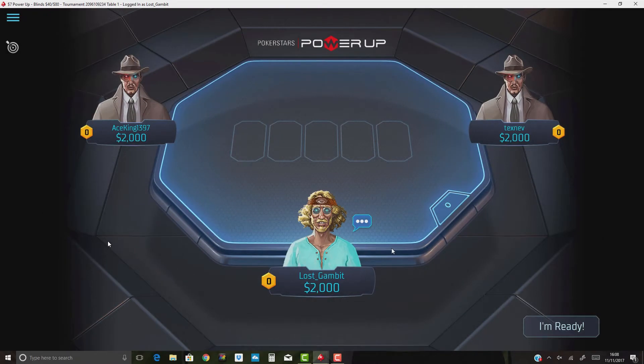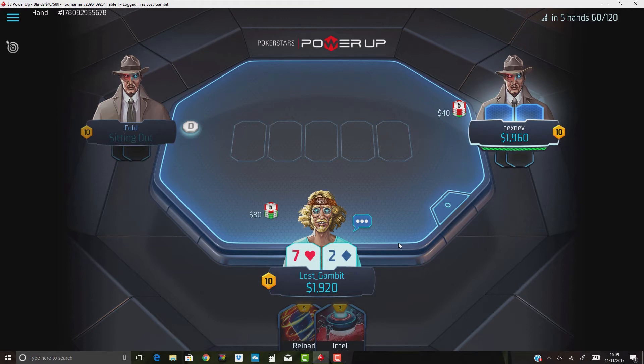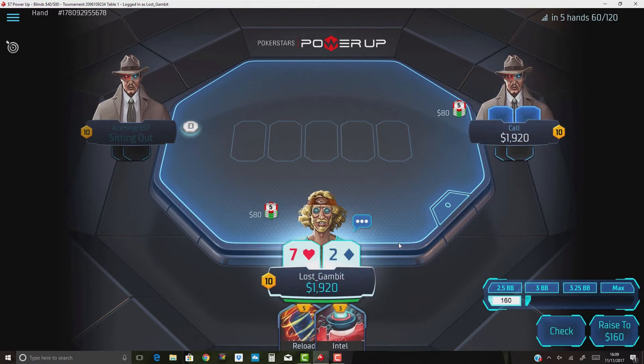How's it going guys, this is jlhmac for OP Poker. Today we're going to go over a small session review of our other player Nick Lost Gambit Walsh. These are played at the $7 Power-Up level, which is currently the highest stakes available. Hopefully we'll be going into certain places and how we can improve and maximize our EV in each decision. This is a lot of work in progress and guesswork as we're still early in the development of the game.